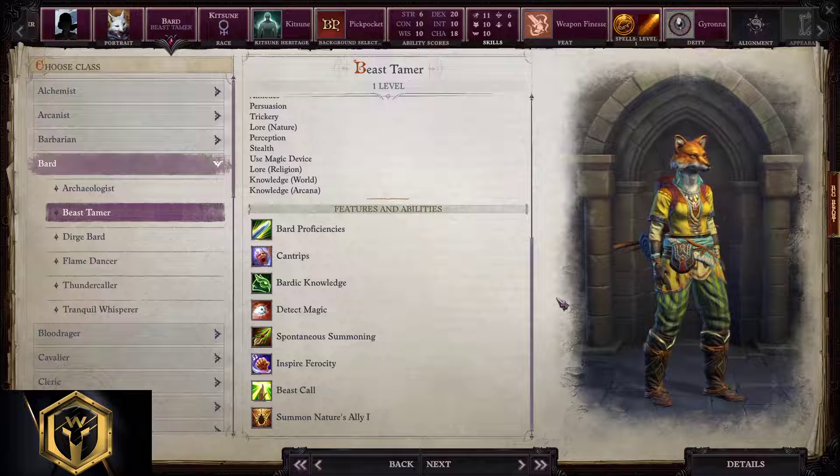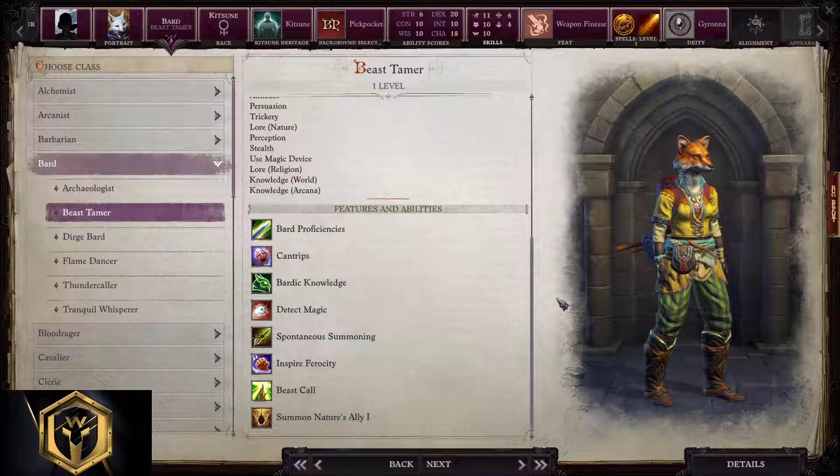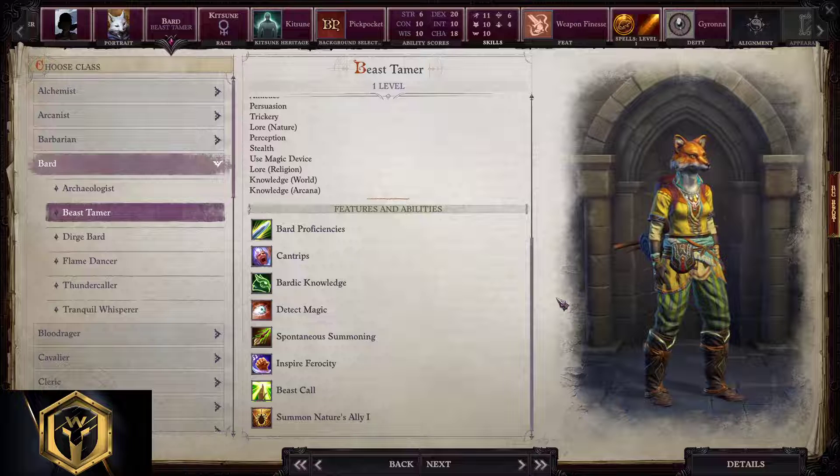Beast Tamer bard starting build. This is a summoner bard with tons of spells to buff his summons. Bards are proficient in all skill checks in the game — masters of all skill checks. They have light armor and simple weapons proficiencies. We receive cantrips, or zero level spells, for the start, and we're gonna receive Detect Magic for free also.